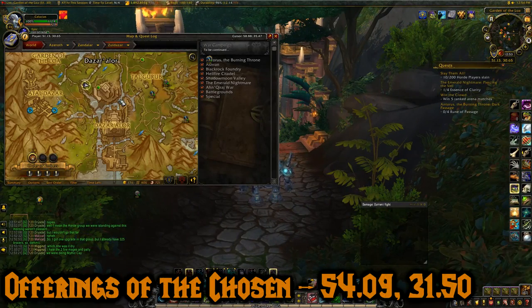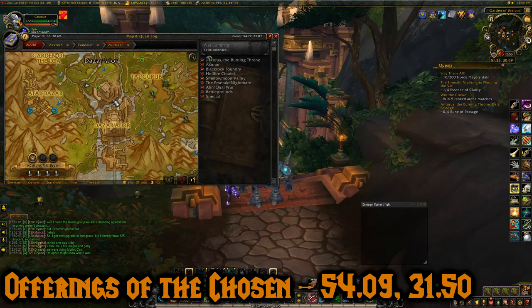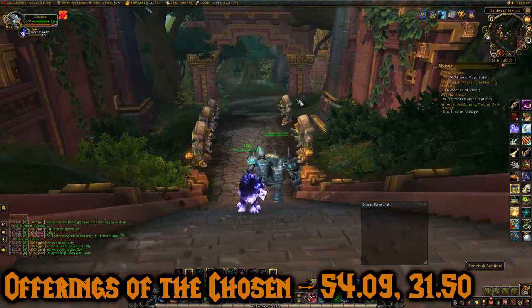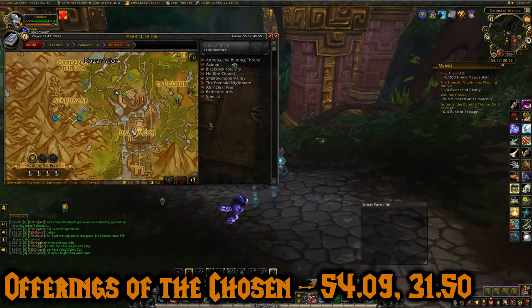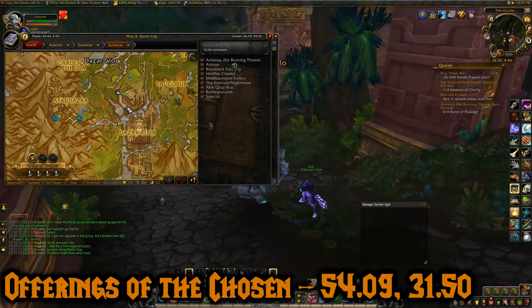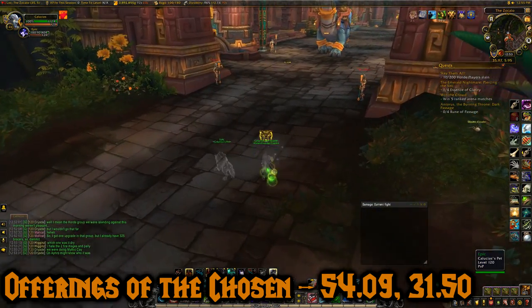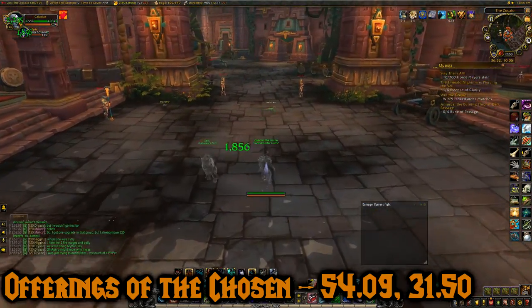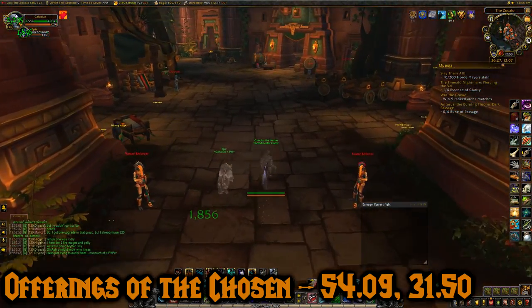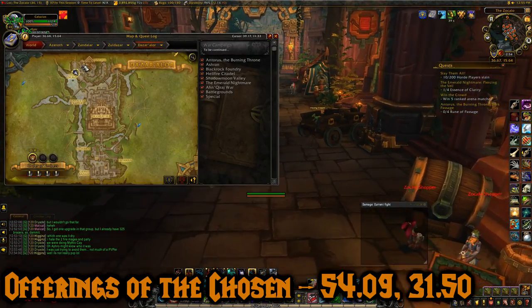So this next one is the Offering of the Chosen. It's at 54.09, 31.50. And this one's pretty much in Dazar Alor — if you're Horde it's much easier to get to. I'm going to activate camo because I don't have to deal with these guys. We're going to run around here, around this bend to go through these guys. And this one's on like a second floor — it's more up here.